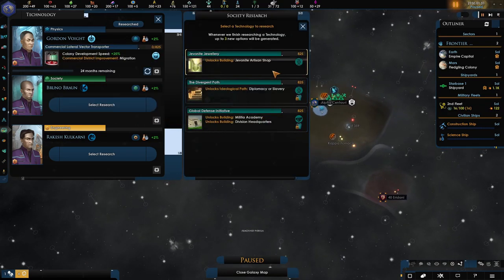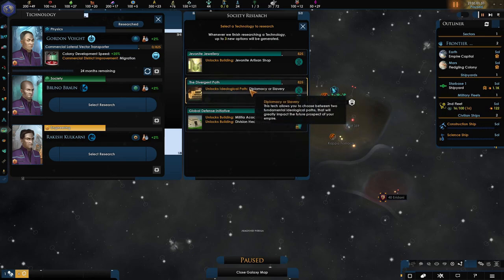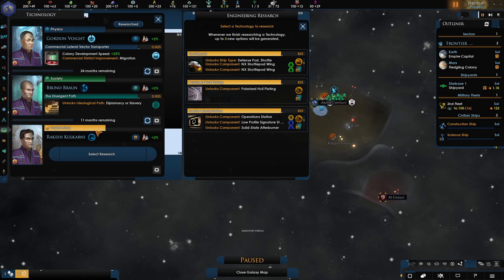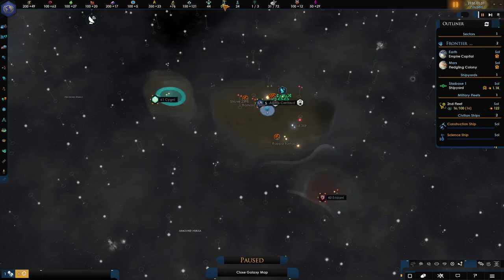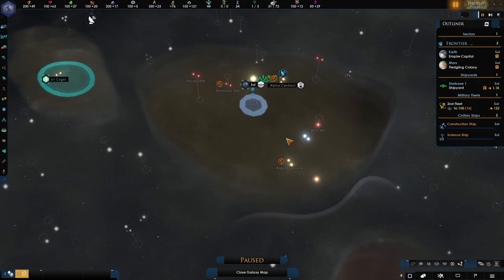Obviously as a Federation, you're going to want to just build up as much as you can peacefully. For the social research, diplomacy versus slavery — I'm going to go for diplomacy because we're going to want to make as many friends as possible. And for engineering, I'll go for the polarized hull plating to make ships a little bit stronger. For first contact, we could send an envoy out straight away, but because we haven't pushed play yet, it doesn't show how many envoys we have. So let's go ahead and push play.